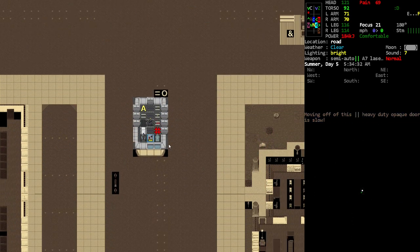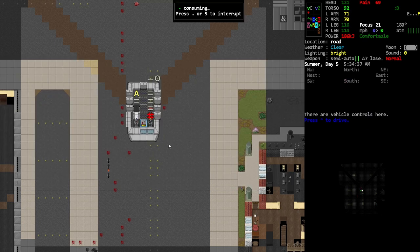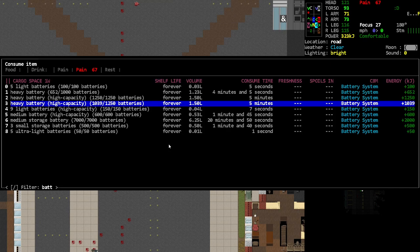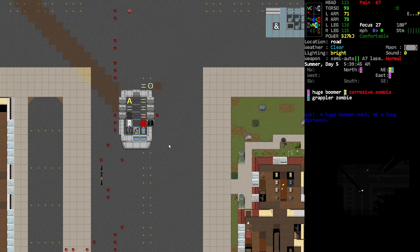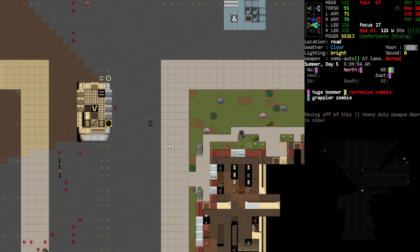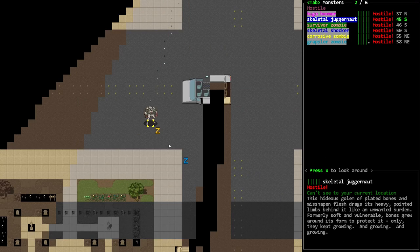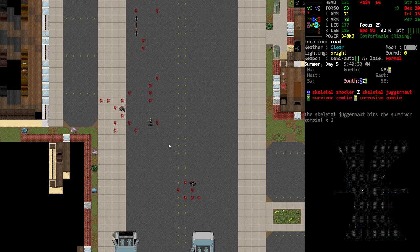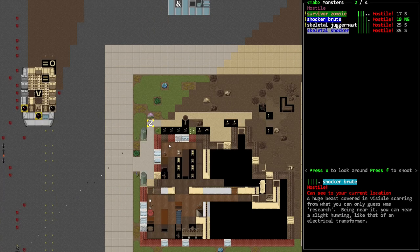Having extra power — I don't know why I was artificially challenging myself like that; I thought maybe for gameplay purposes I was doing that but it just doesn't work. There were quite a few zombies up here though — a little bit nervous about charging in too much. What have we got? A skeletal shocker and juggernaut right there. What else is seeing me — a survivor? Yeah — that's a shocker brute.